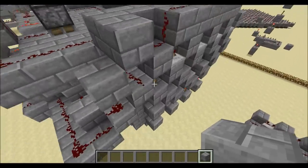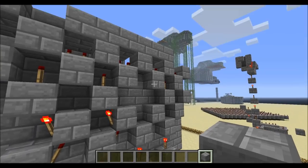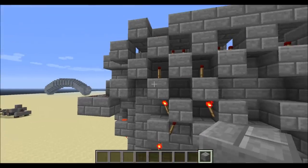The armor side is very simple — it just hits eight for the chest plate, seven for the leggings, and then five for the helmet, four for boots.